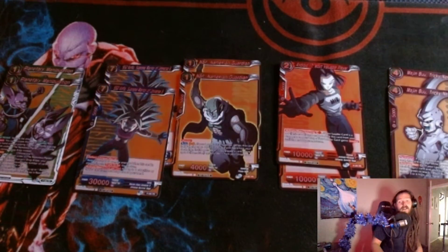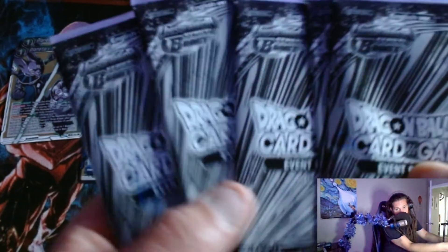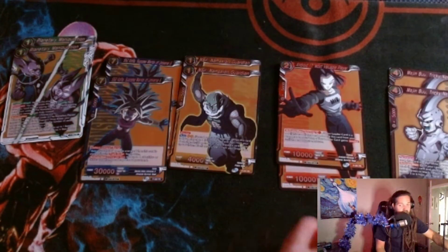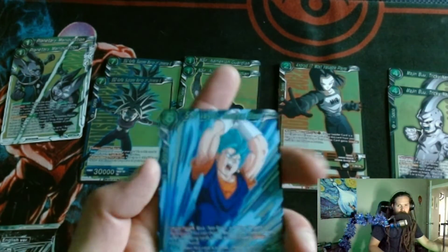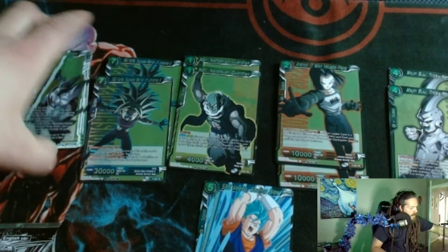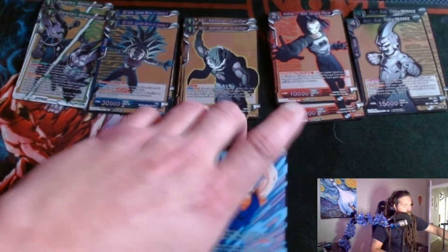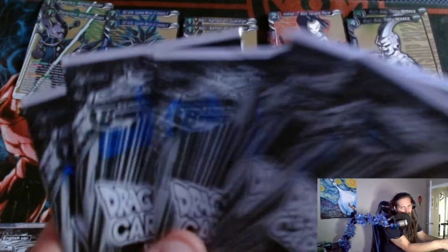We also get three event pack nines from each tournament. Before I realized the video wasn't recording, I did open one — we got SSB Vegeto Soaring Blow. I'm not sure everything that comes in these, but I don't think it's like a set thing — I think there's a bunch of different possibilities. I'm pretty sure Piccolo Junior Eradicator is in here, the Black Supreme Kai that goes in the Gogeta Xeno deck is in here, and Riposte is in here. Let's finish opening these up and see what we get.